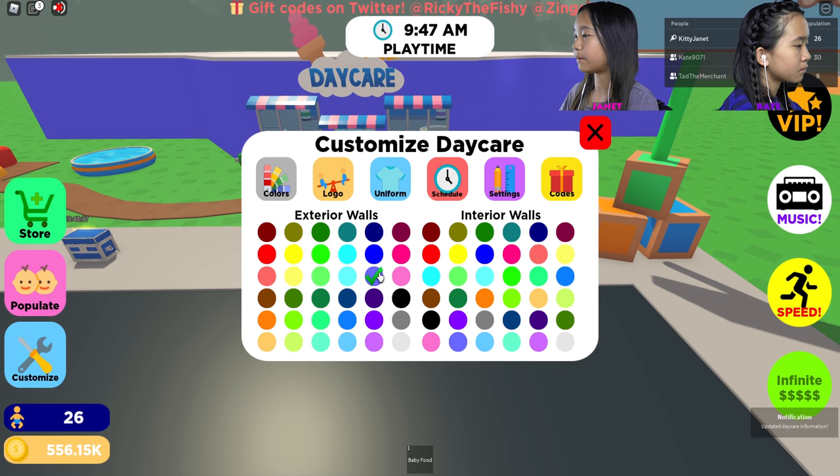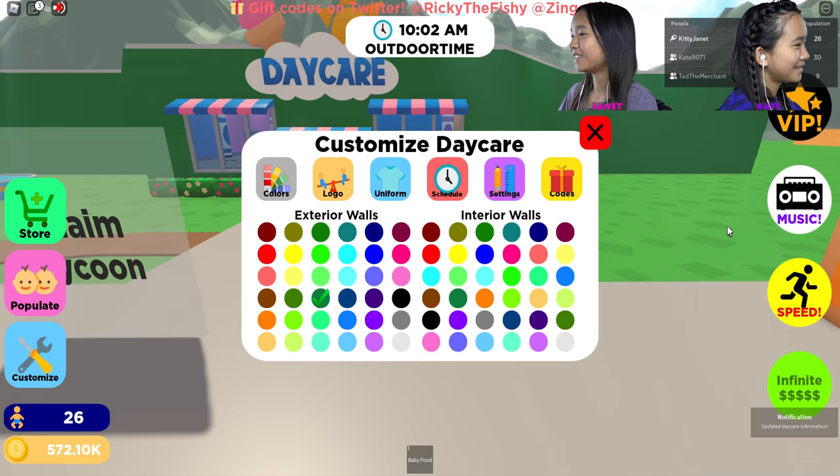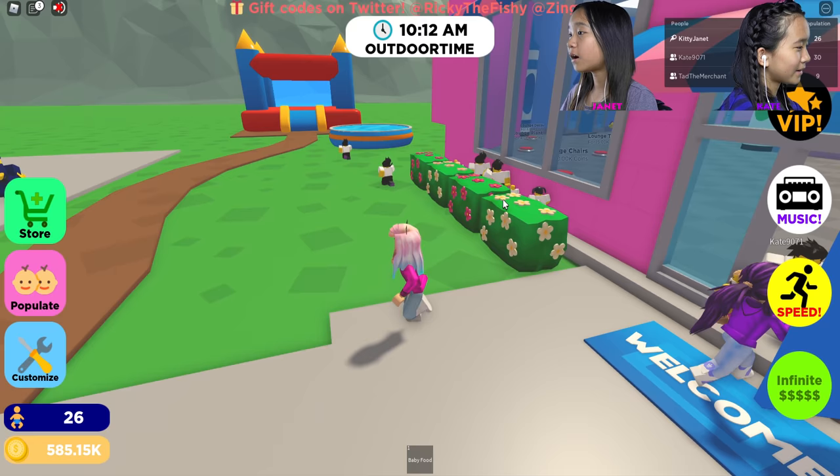Whoa, can you see it change color? Yes! I'm just going to randomly pick — I don't like that one. I'm going to just do pink because I feel like that matches. Kinda. Do you want to come visit me? Sure — where's your bounce house? Oh, it's door time, they're all coming outside!